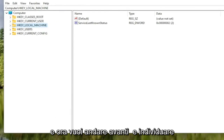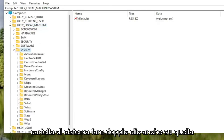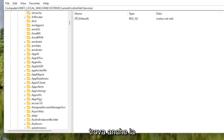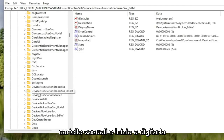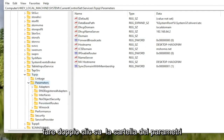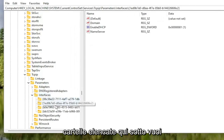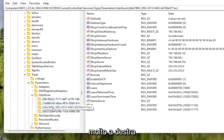Now locate the HKEY Local Machine folder and double-click on it. Do the same for the System folder, then double-click on Current Control Set. There should be a Services folder — double-click on that as well. Locate the TCPIP folder. You can also click on one of the folders and start typing to jump right to it as a shortcut. Double-click on the TCPIP folder, then double-click on the Parameters folder. There should be an Interfaces folder — double-click on that. There may be multiple subfolders listed; select the one that has the most information on the right side.